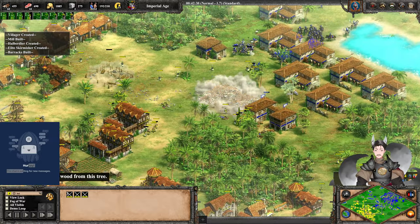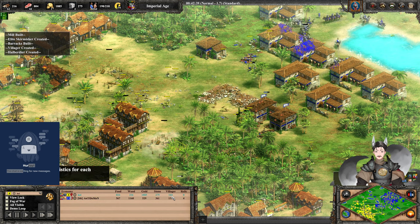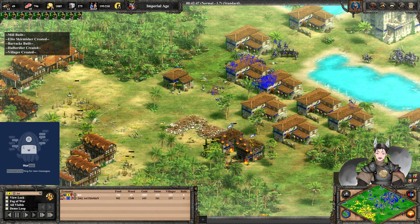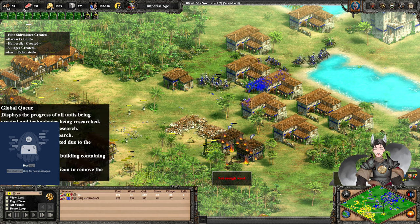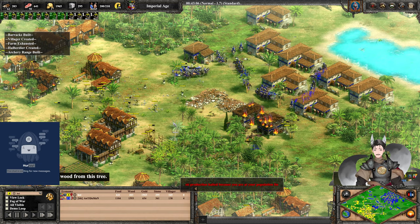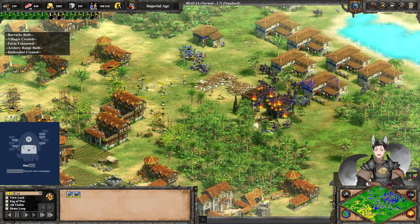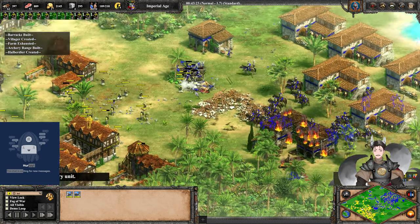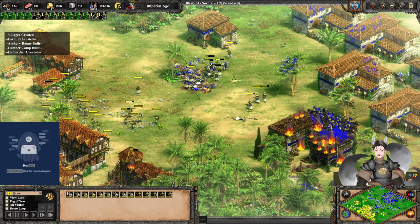More barracks are on the field. Yellow currently has 160 villagers — with that extra max population cap he's able to fuel a smaller army but has the income to keep throwing trash at his opponent. He is a bit low on wood right now. There's another castle here. I wonder if he got the Perfusion — I cannot really check. He may not have gotten the Anarchy technology either.